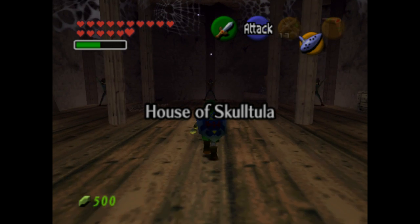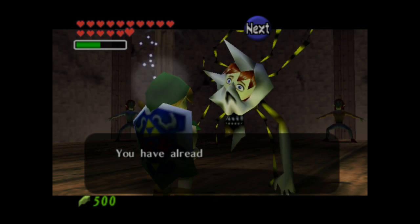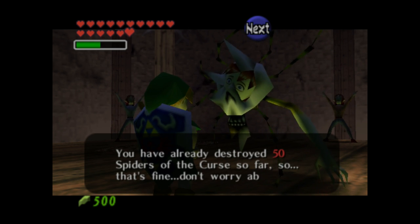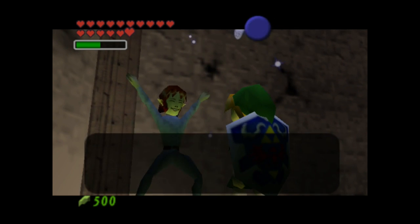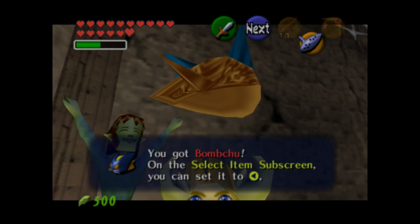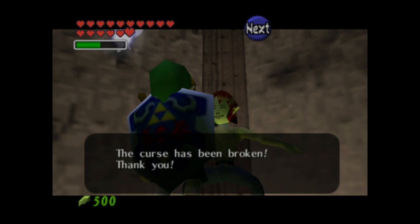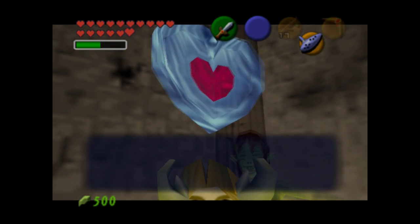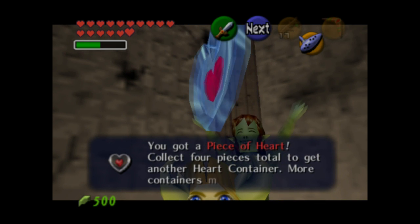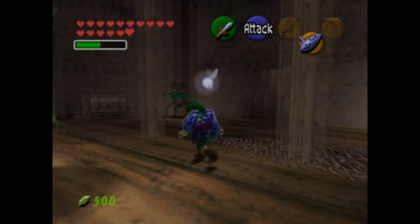We're going to Kakariko, specifically to the House of Skulltula. We currently have 50 Skulltula tokens, which means all of the children are back to their normal selves. The father isn't back to normal — in order to bring him back you need to collect all 100 Skulltula tokens, but I only care about the prizes up to 50. For 40 tokens we get a Bomb Chu, and for 50 we get the prize I actually care about most — a Piece of Heart. I've got all the prizes I want, but that doesn't mean I'm going to stop collecting Skulltulas — if I know they're there I just have the impulse to collect them. But that's the end of this part. Next time, we're going to be entering the adult version of the Spirit Temple.